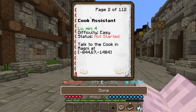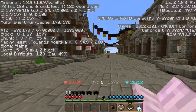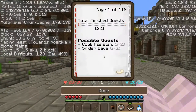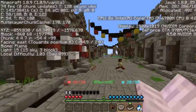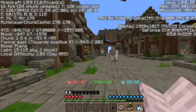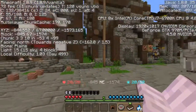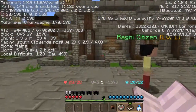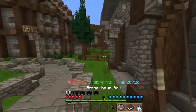Let's see what we've got next. Cook Assistant. I'm in four. Difficulty easy. Talk to the cook in Ragni at negative 844, negative 1484. 844 is this way, and then 1484 — so it's over this way. Alright, I think I can find that.